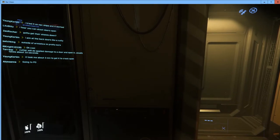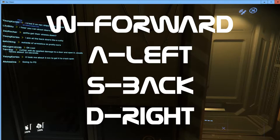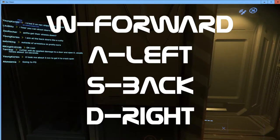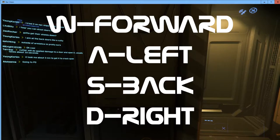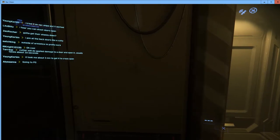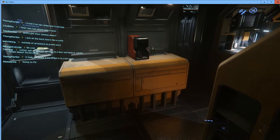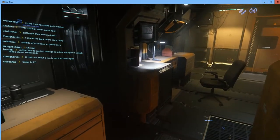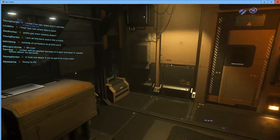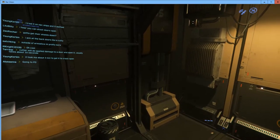We have standard keyboard movement keys: W for forward, A for left, S for backwards, and D for right. If I hit W you'll see I move forward; S moves me back. I can turn by using the mouse left and right to change where I'm pointing, then move in that direction.